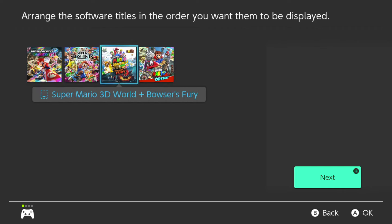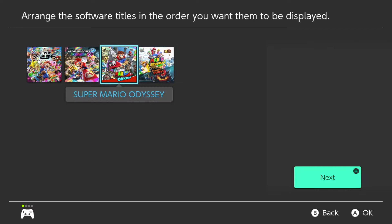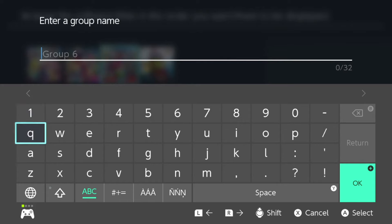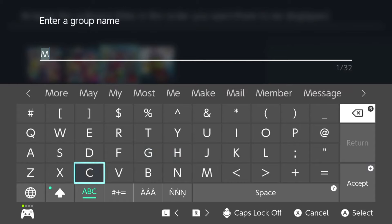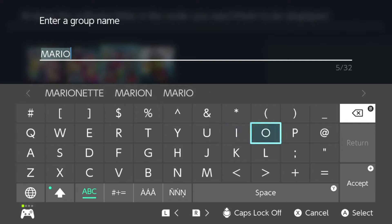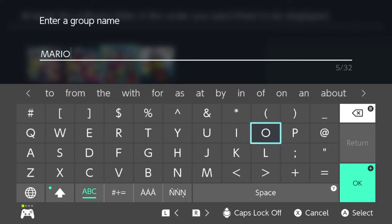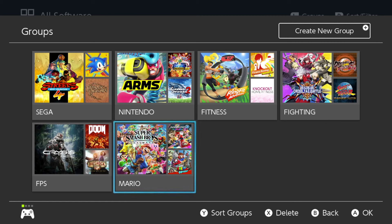It asks if you want to arrange them in a certain format. I'll put Smash first, and then you can also name the group — I'll just pick Mario. Hit OK, and now you can see that a folder labeled Mario has popped up.